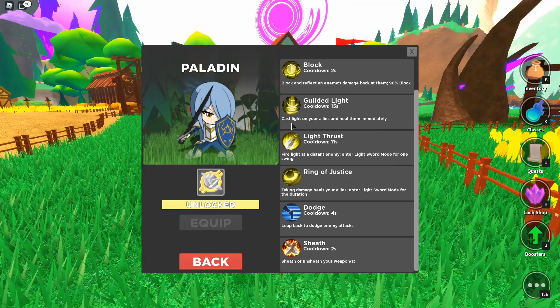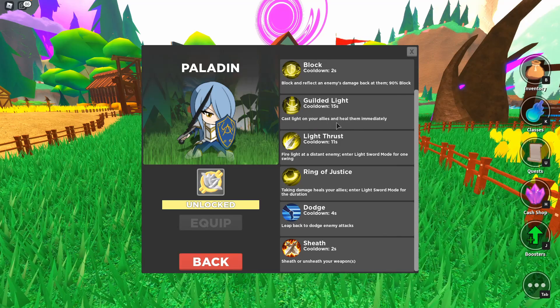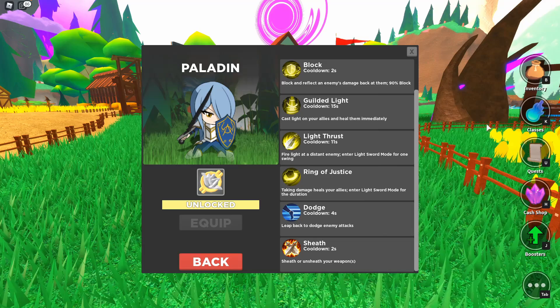Next up, we have Gilded Light — cast light on your allies and heal them immediately. So this will be the Paladin's heal. Next up, we have Light Thrust, which fires light at a distant enemy and enters Light Sword mode for one swing. We're going to talk about that more because I don't think that definition is right.